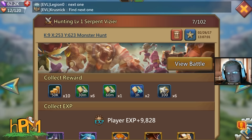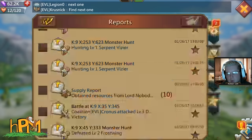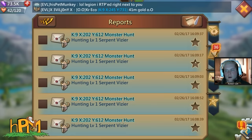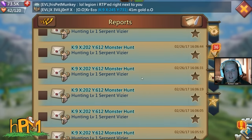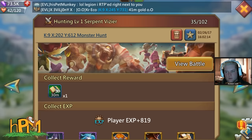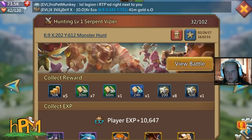Pay attention to the timing — the event starts at midnight Eastern Standard Time and pops up every three hours after that. Check your global chat or guild chat, as people will post since it is a kingdom event. You're not going to kill that monster unless everybody is participating.